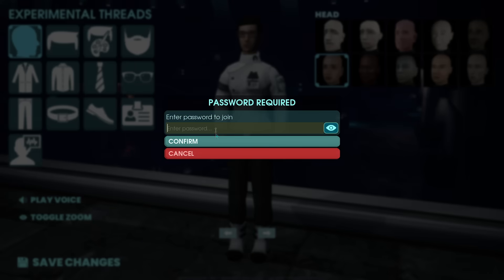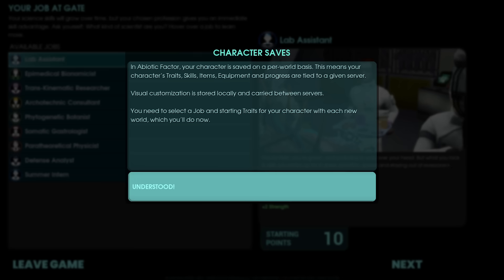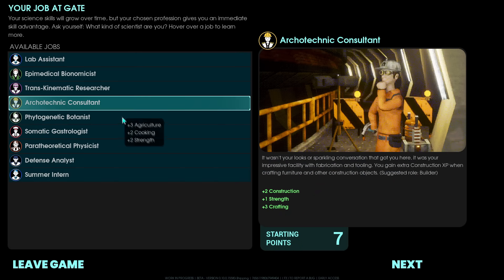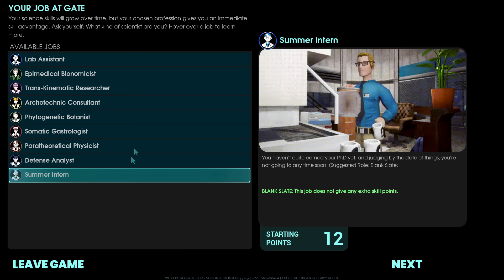Hey everybody, it's me Kogan and I'm going to teach you how to survive your first day and night in Abiotic Factor. Before we start, let's get into character customization. The most important thing to secure here is trying to get the Fanny Pack trait. You permanently gain two extra hotbar slots. As far as I know you cannot obtain these two extra slots in any other way, and it also costs a large 10 starting points, so it's pretty massive.